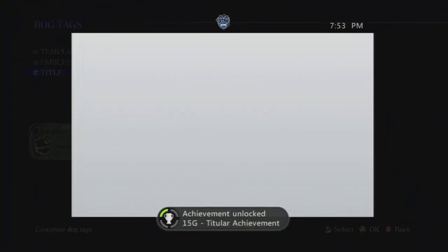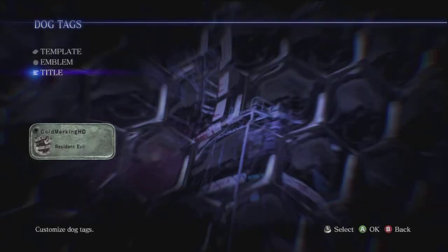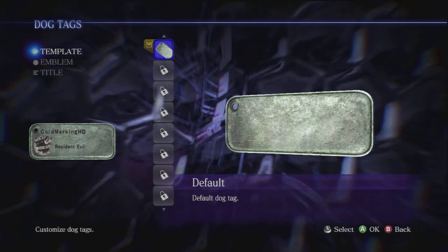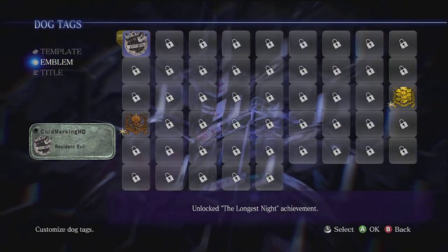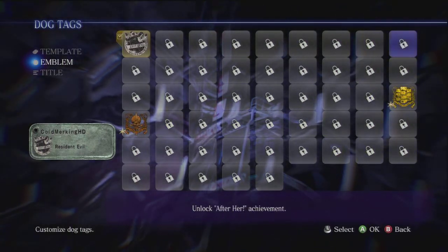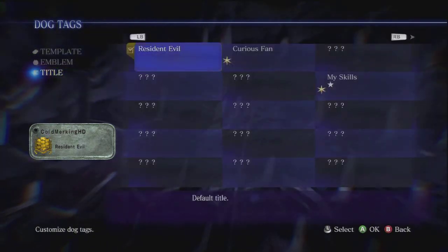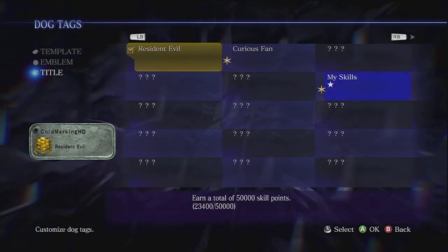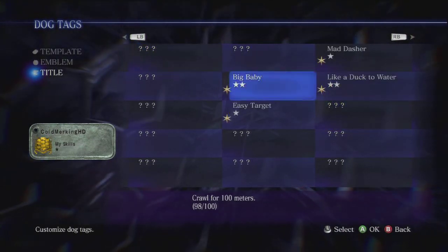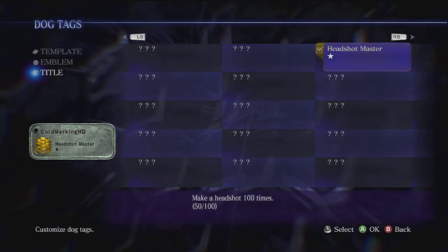Once you go there you get a particular achievement. You can change anything you want — let's say a template. You only have this one, so that's an emblem. Let's put something like this one. And the title — let's do 'Headshot Master.'